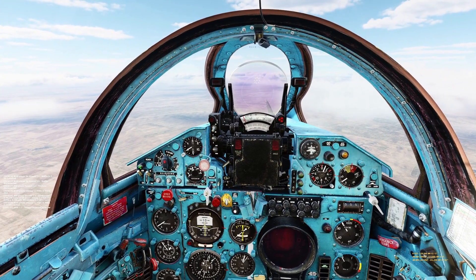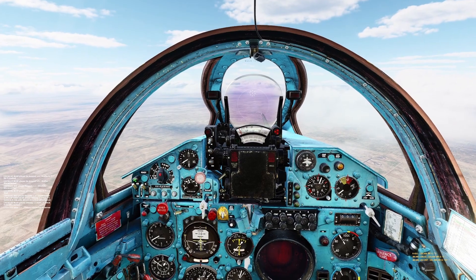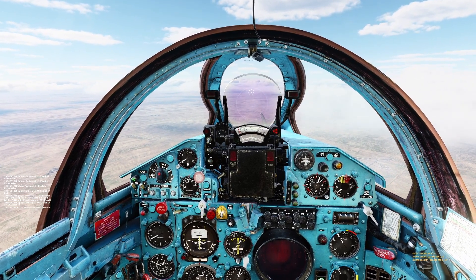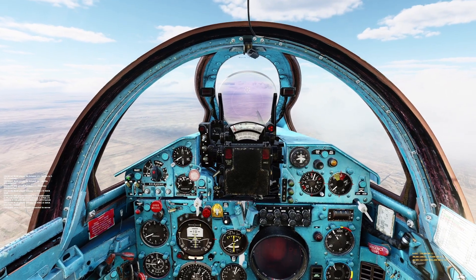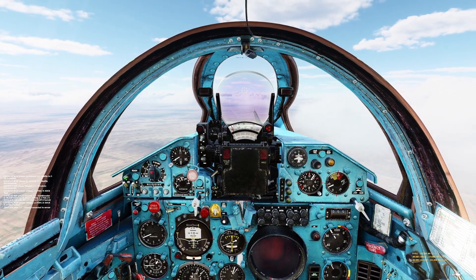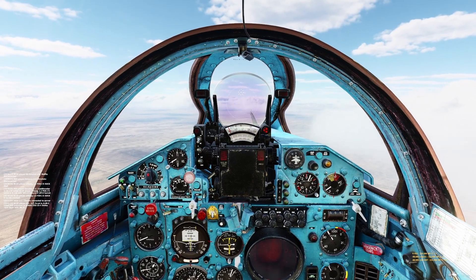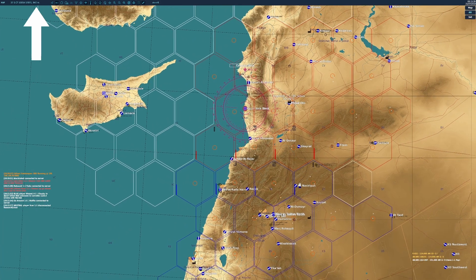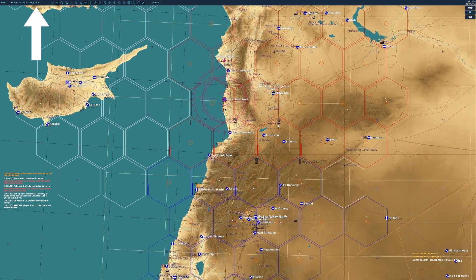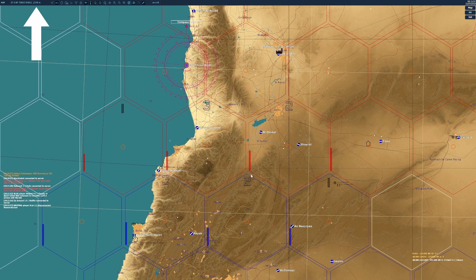The higher you are, the better area you'll be covering, but you don't want to be above 2km, otherwise it really starts to drop off and you may miss targets. So ideally aim for slightly under 2km, keep an eye on your speed, and also bear in mind this is above ground level, not above sea level. Do check with the F10 map as to what the altitude is over the area you're looking at, and just subtract that from your desired altitude.